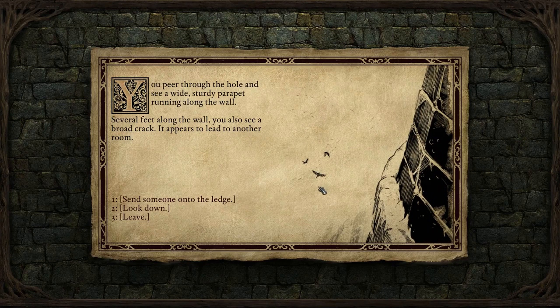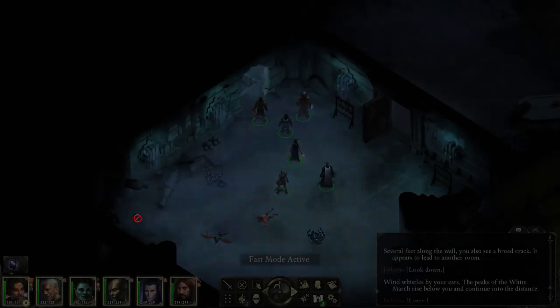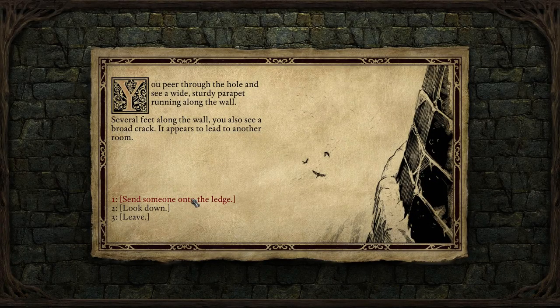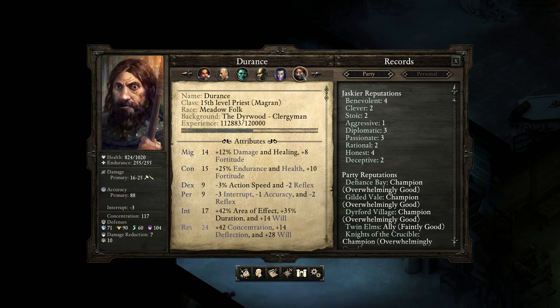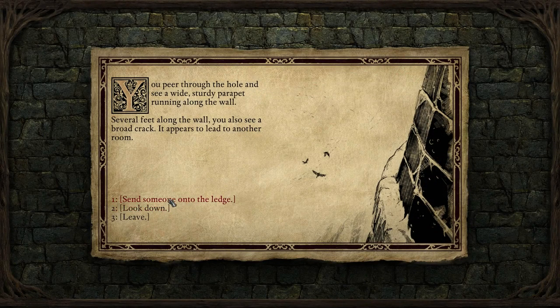You peer through the hole and see a wide, sturdy parapet running along the wall. Several feet along the wall you see a broad crack — it appears to lead to another room. Look down — wind whistles by your ears, the peaks of the White March rise below you. That sounds wildly dangerous. That's a good time to save. Send someone onto the ledge — who has the highest dexterity? I assume this is a dexterity check. 14, 11, 12, 11, 15 — my highest dexterity is Aloth. Interesting, but his might isn't great.